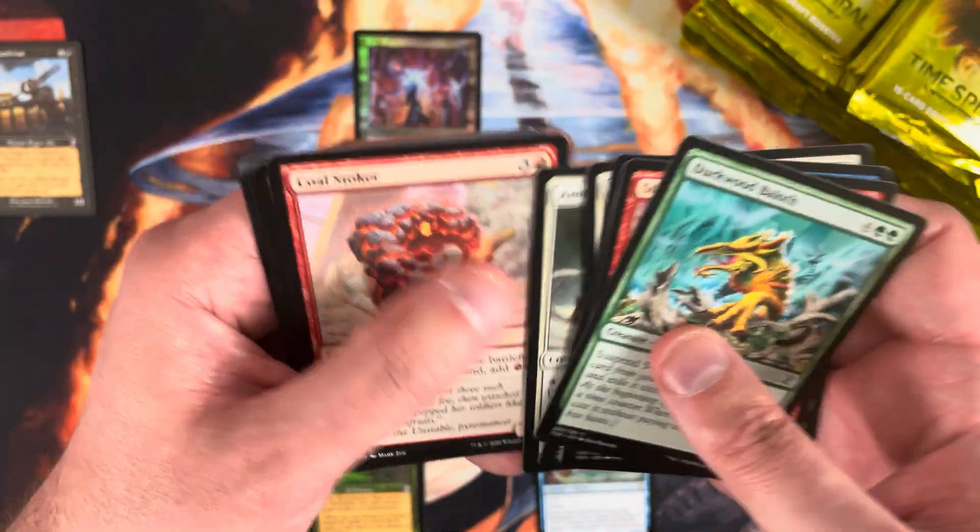Two packs left. Doesn't look like we're going to get the second foil time-shifted, but that's okay — we got the first one early enough to breathe a sigh of relief. Salt Gargoyle, Shaper Parasite, another Street Wraith. Rare is Miranda Petroglyphs. Time-shifted card is Stinkweed Imp — not valuable, but a card I don't pull a lot of copies of, so kind of happy to see it.